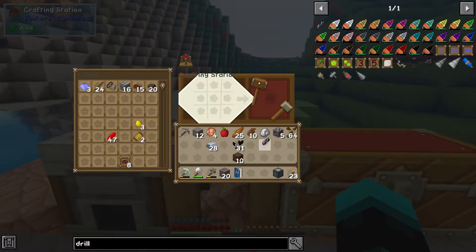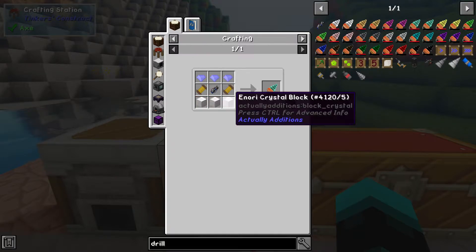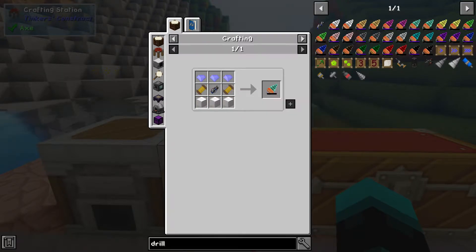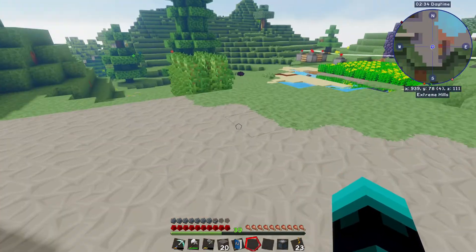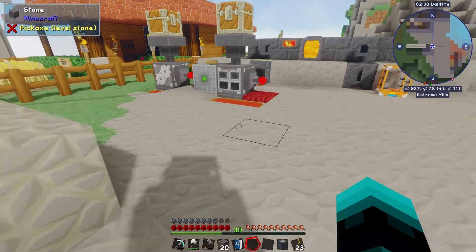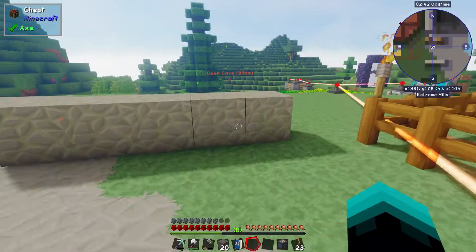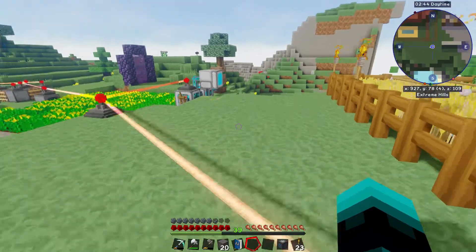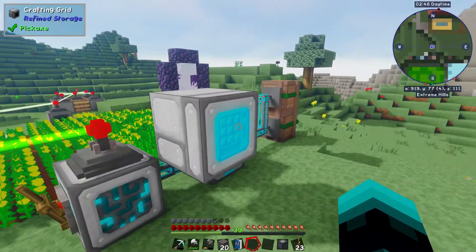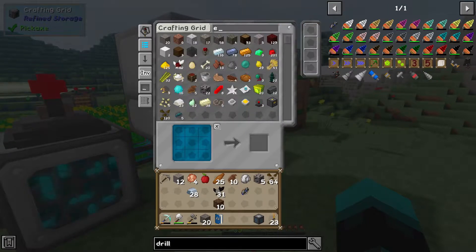One drill core done. Now we need nori blocks, but I don't have any. A nori block is basically a block of iron I think. Let me check in the storage — searching for nori block — nope, but I can make it right here.